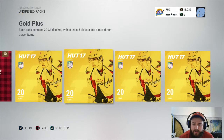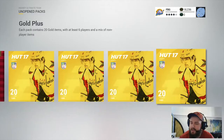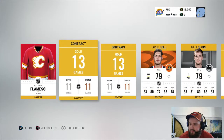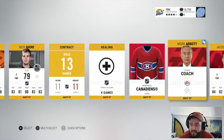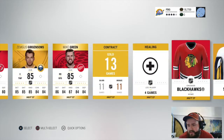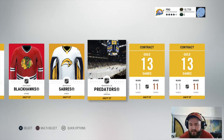Only five packs left — almost can all be seen on one screen. Going with the last one again since it was good before. Oh, a Calgary Flames jersey — I really like this jersey actually, it's really sick. I might have to switch up some of my jerseys. There are our rare players, so nothing else in this pack — unfortunate.